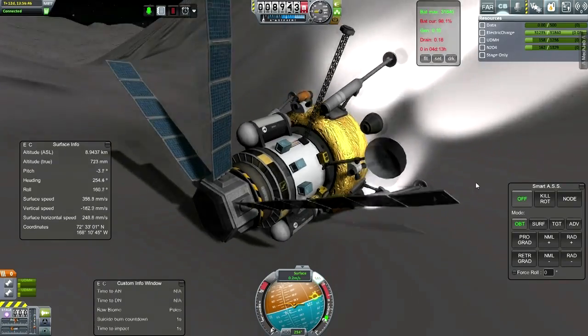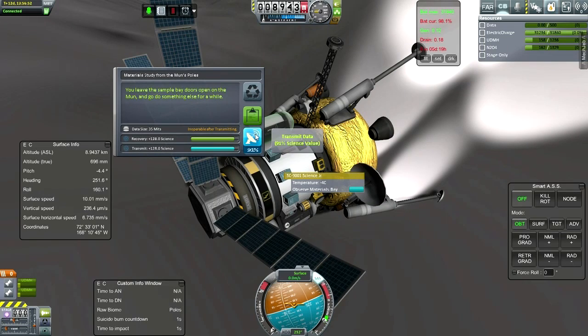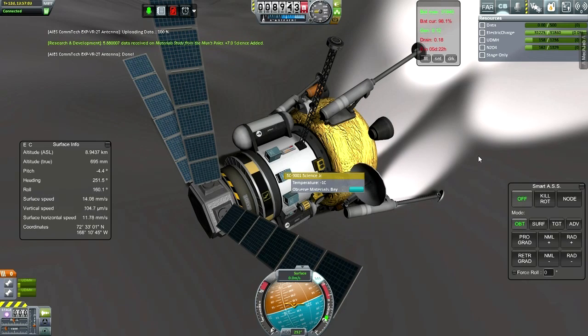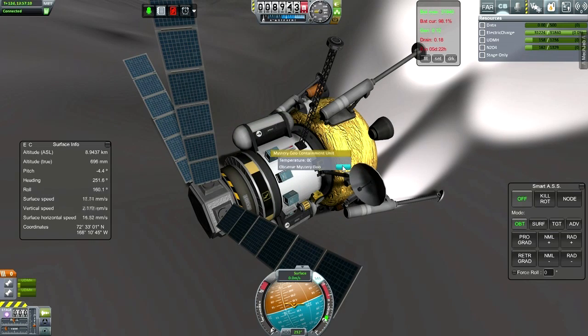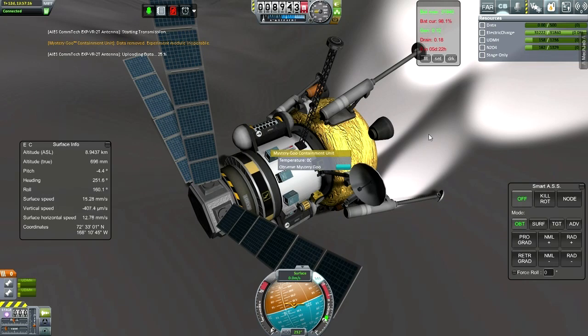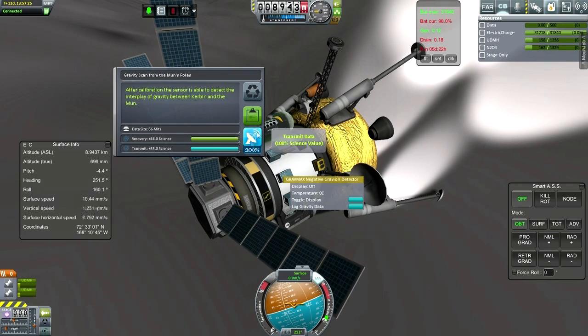Well, not the elegant landing we wanted, but let's observe the Materials Bay and transmit that data. Come on, data — let's stop that from tweaking out. Hopefully we actually got that data. Yes — oh, it's inoperable now. Mystery Goo — transmit that data. 52 science. Gravioli detector — transmit that.